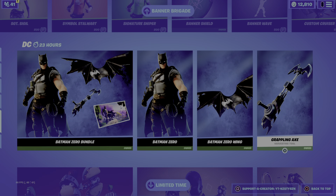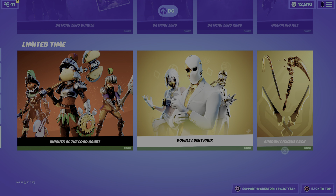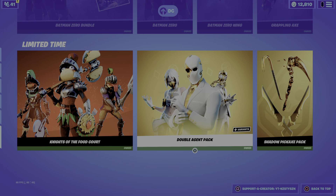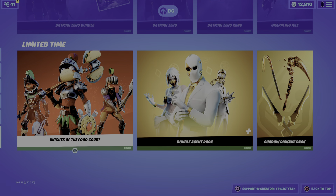We've got the Batman Zero Ring at 1200 and the Grappling Axe at 800. We've still got the Knights of the Food Court and the Double Agent Pack and the Shadow Pickaxe Pack. The only pickaxe that's good in that pack in my opinion is the Gold Crowbar, but the Double Agent Pack is super clean — we've got all 3 skins that are actually really good, definitely worth it.